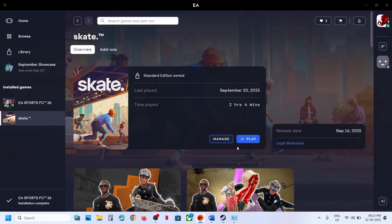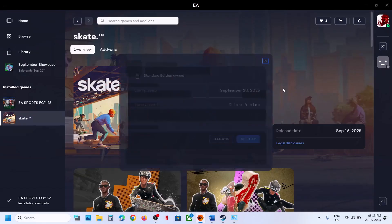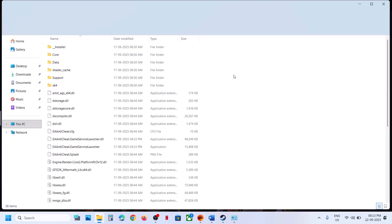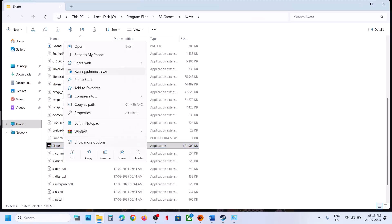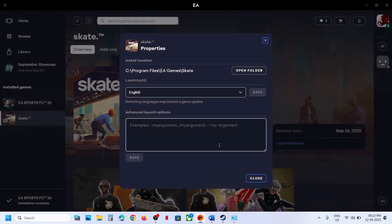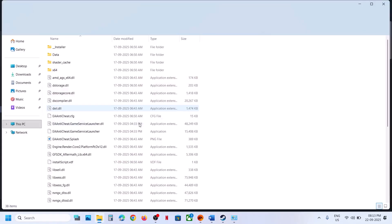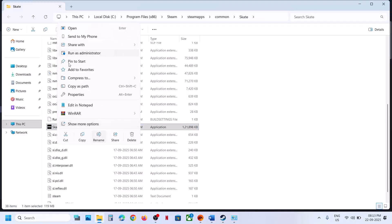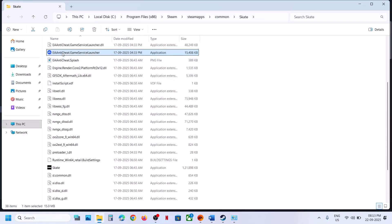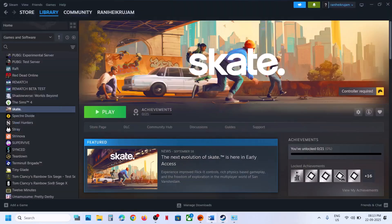The next step is to run the game as an administrator. Go to the game installation folder — on the EA app, click Manage, then View Properties, then Open Folder. Right-click the game EXE and select 'Run as administrator.' On Steam, right-click the game, select Manage, then Browse Local Files, right-click the EXE, and run as administrator. You can also try running the Easy Anti-Cheat service launcher as administrator.